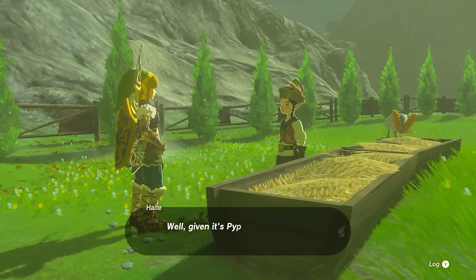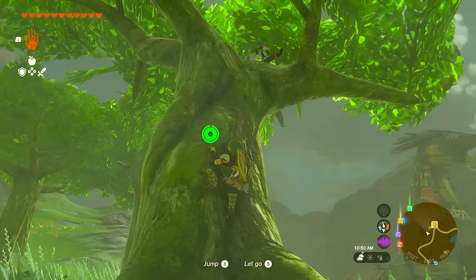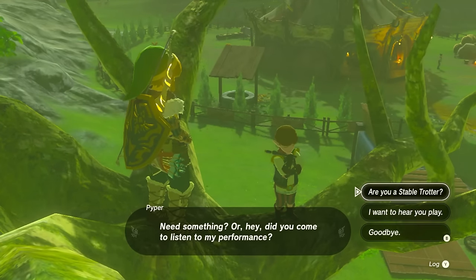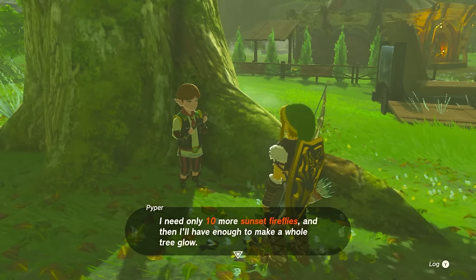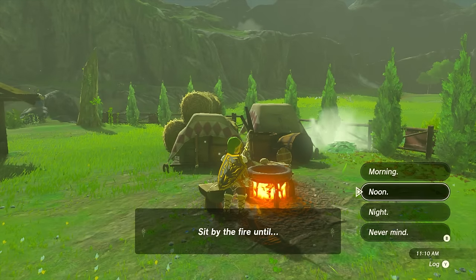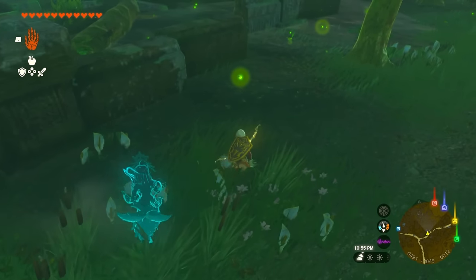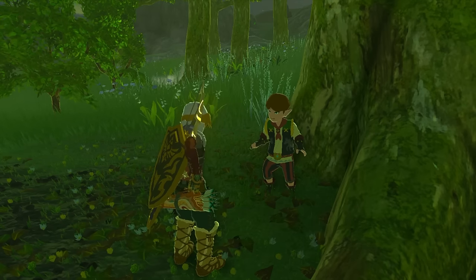When you get there, talk to a girl who mentions Piper is hiding. If you listen closely by the trees, you'll hear the flute sound. Piper is on top of a tree at the coordinates shown at the bottom right of the screen. Talk to him and he'll give you a quest to grab 10 fireflies. Head over to the cooking pot at the camp and sit by the fire until night. After that, follow the road north into the wood area and look for 10 fireflies — they'll be located by the water. Catch 10 of them and bring them back to Piper.